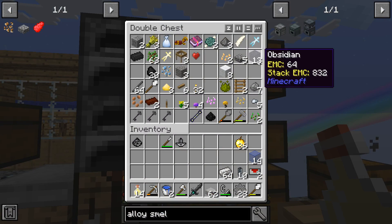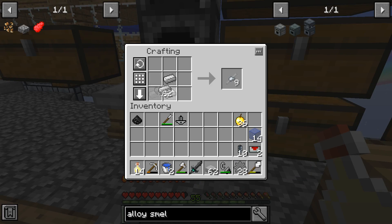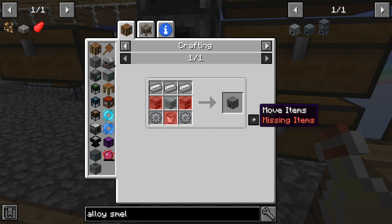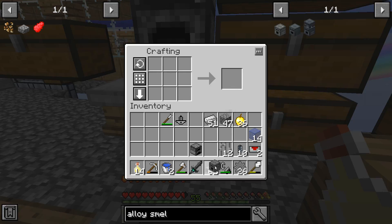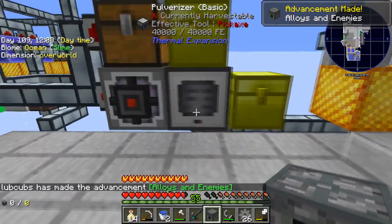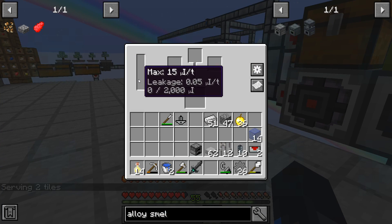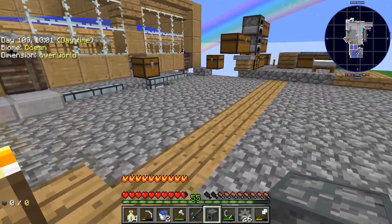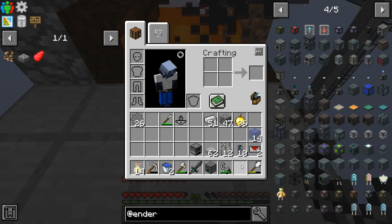I thought I had some iron bars somewhere — I do but I'll just make up some new ones. That gets me my simple machine chassis. A furnace and a bucket, and just like that I have my simple alloy smelter. It needs power, so I need to make some kind of generator from Ender IO — I'll grab some of this stuff and make up our generator.